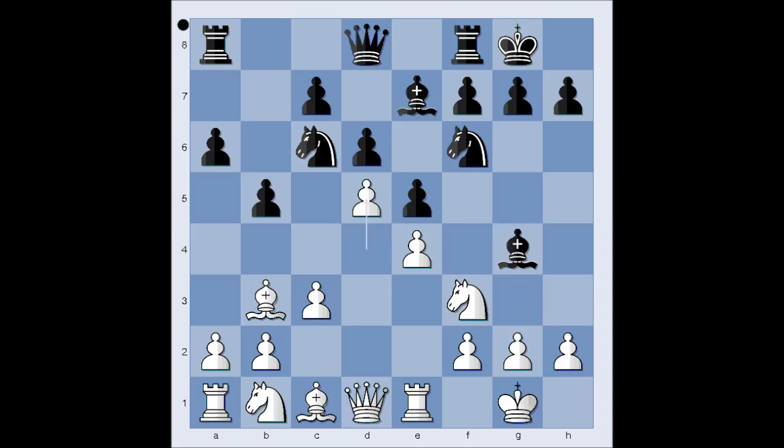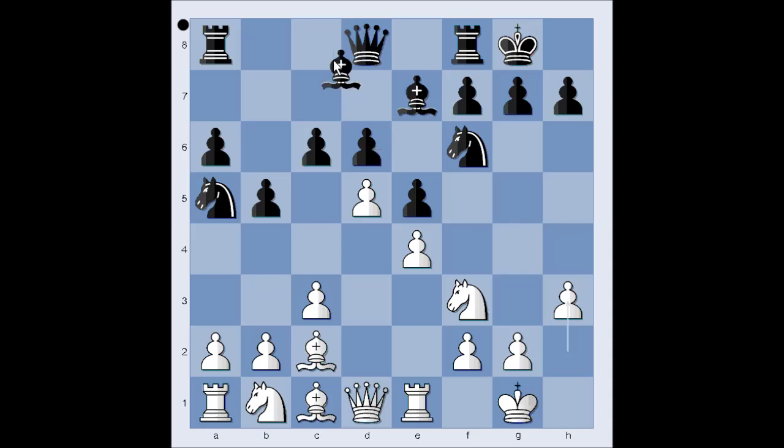d5, attacking the knight and gaining space on the board. Knight to a5, attacking the bishop. Bishop to c2 and c6, trying to chip away white's center. h3, and Adams played bishop to c8. Interestingly, this is the most popular move. The second most popular is bishop takes on f3, and the third one is bishop to h5.